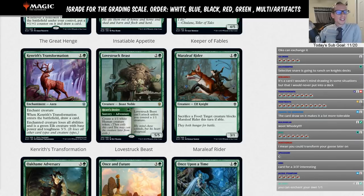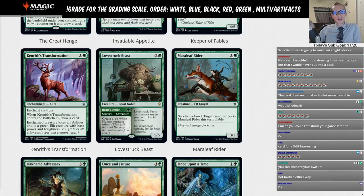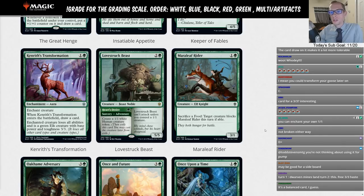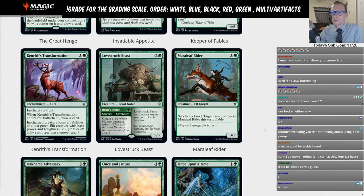It's a card I wouldn't mind drawing in some situations but would never put into a deck — I'm giving it D-minus. You could put it on your own creature to make it lose its abilities and become a three/three and draw a card, but what creature are we doing that to in Green? Maybe a Nissa land — then it won't add mana anymore but your Nissa land is now a six/six. But I'd rather have Gilded Goose keep making Food.